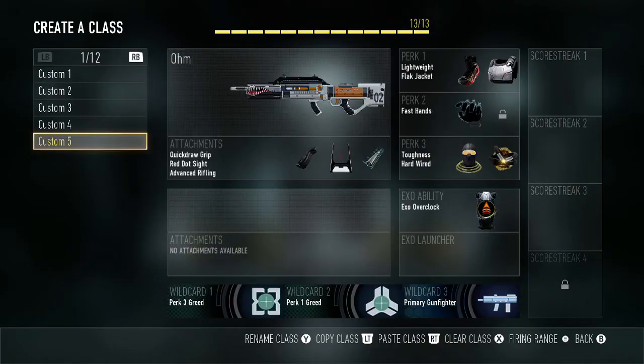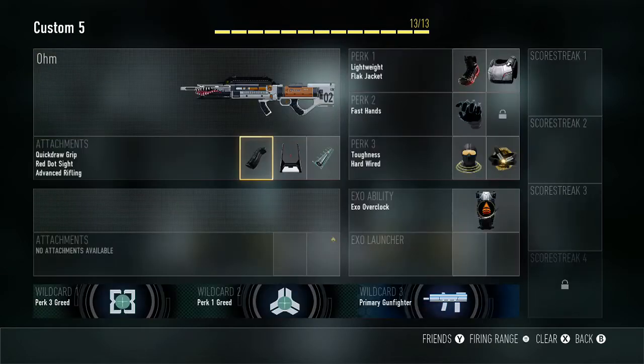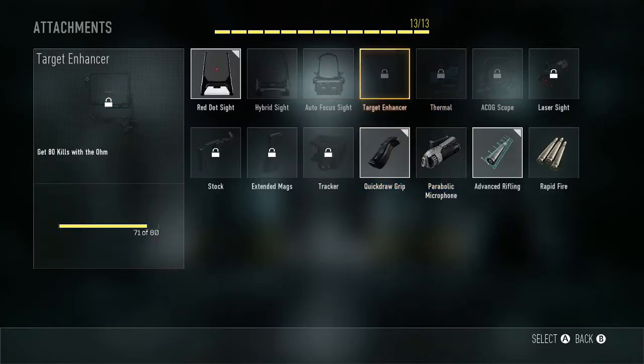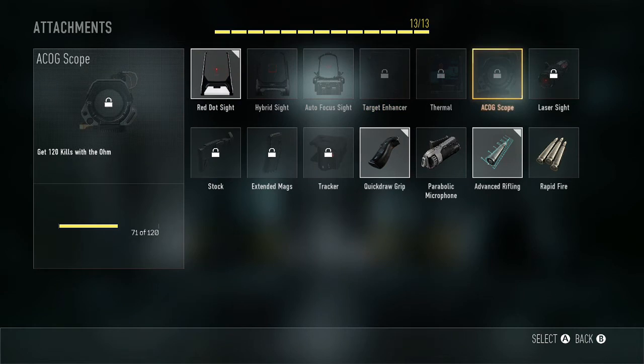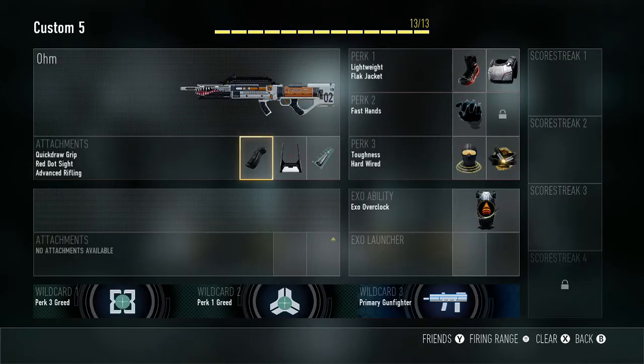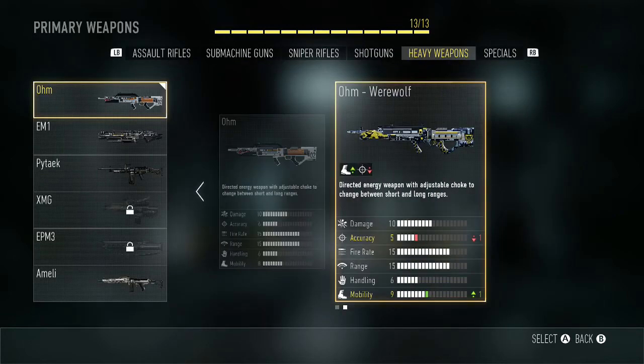Today we're going to talk about the Ohm LMG. As you can see, I'm showing my class setup here. This is a directed energy weapon, but it's not like the EM-1, EPM-3, or the AE-4 — this gun actually fires rounds, so there's no infinite shooting. There's no heat sink, nothing like that. It shoots some type of directed energy but in bullet form.